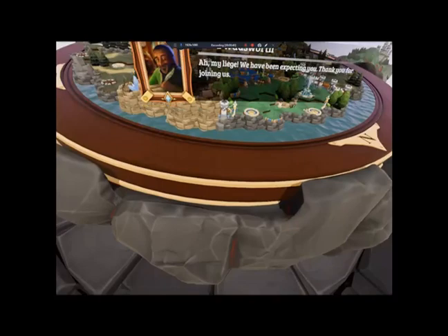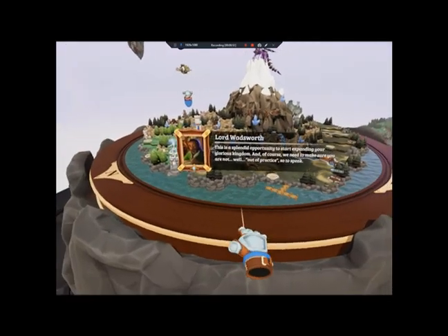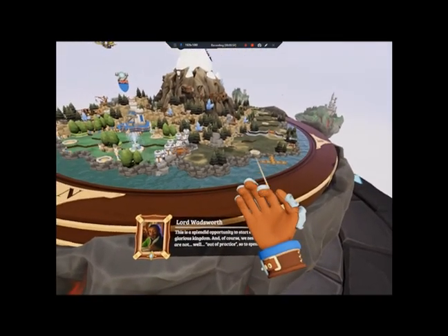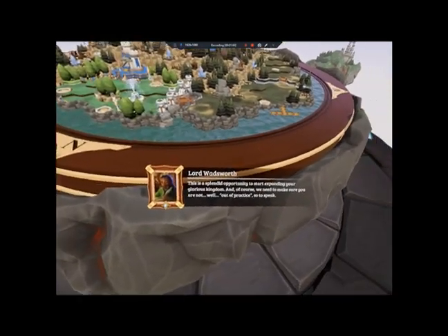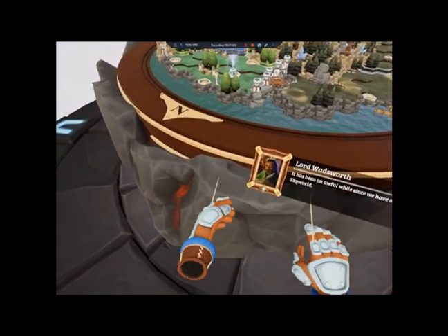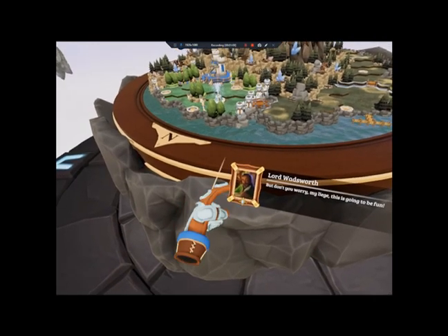My liege, we have been expecting you. Thank you for joining us. Look around you — we've managed to take control of this new uninhabited sky world. This is a splendid opportunity to start expanding your glorious kingdom. Of course, we need to make sure you are not out of practice, so to speak. It has been an awful while since we have secured a new sky world.